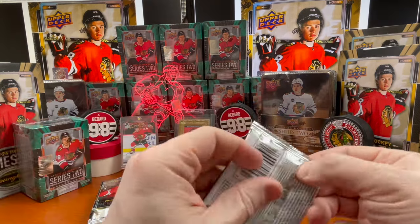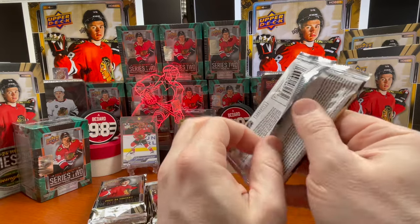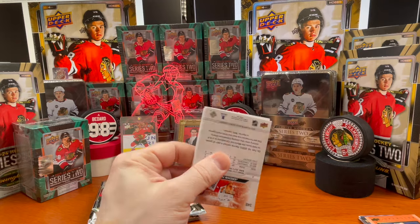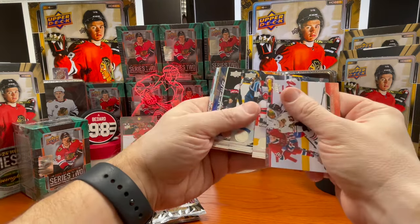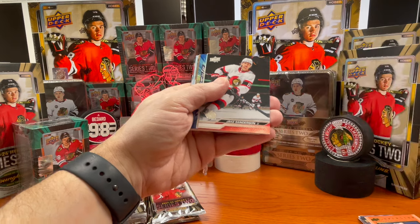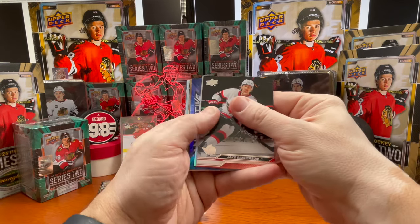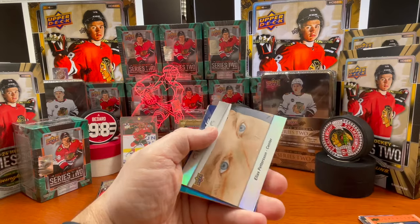Elliot Desnoyers of the Flyers on the honor roll superstar. I believe I have not seen a deluxe yet this case, so I'll be looking for that. I did get a Ty Cartier a couple boxes ago — that was a pretty good rookie — and also picked up two Bensons. I've got a Leo Carlson, but still looking for Connor Zary and Pavel Minchikov.